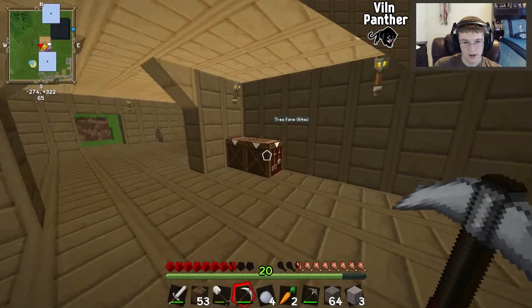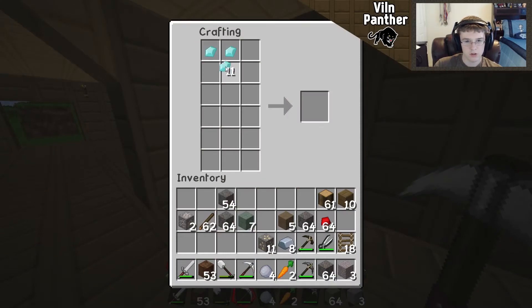Out of all the superheroes I thought I'd have the first item for, I never thought Batgirl would be the first. I'll make the grappling hook here — I need iron, which I thankfully have enough of. Oh baby!